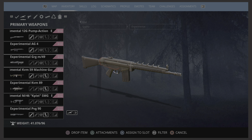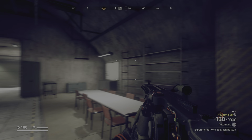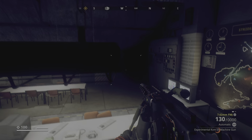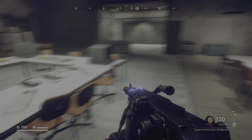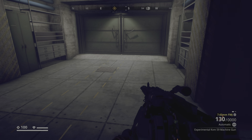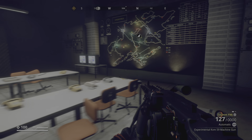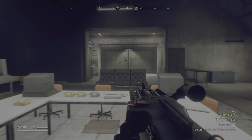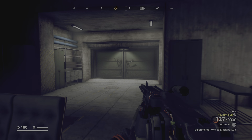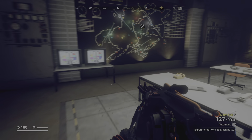My second best weapon is the experimental KVM-59 machine gun. I love this weapon too and I use it against all the machines. If you're going to use this weapon, make sure you stay away — don't shoot up close because if you do, it'll damage you. If you shoot it from a far distance, you'll be safe and you can actually damage a lot of machines. If there are five machines attacking you and you have this weapon, you can destroy all five of them.